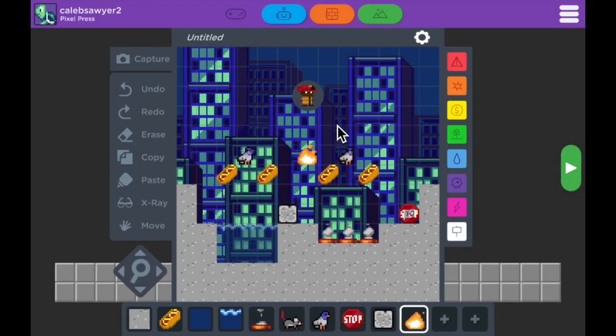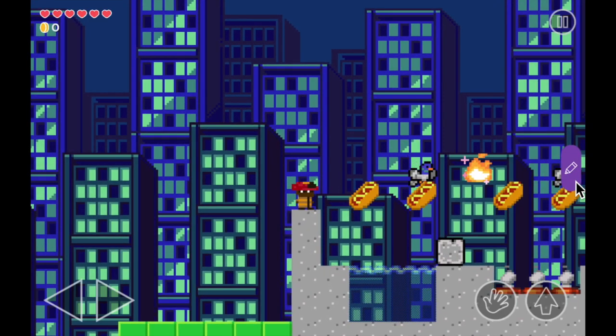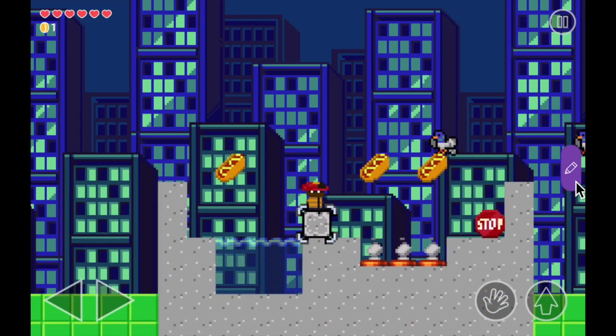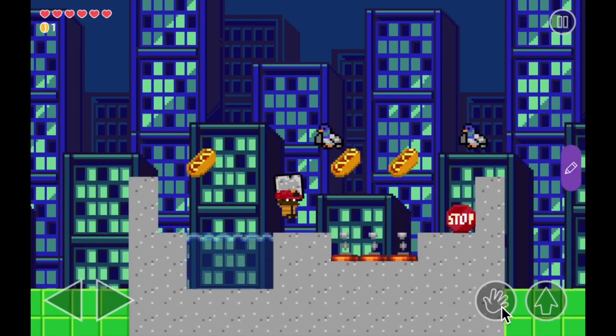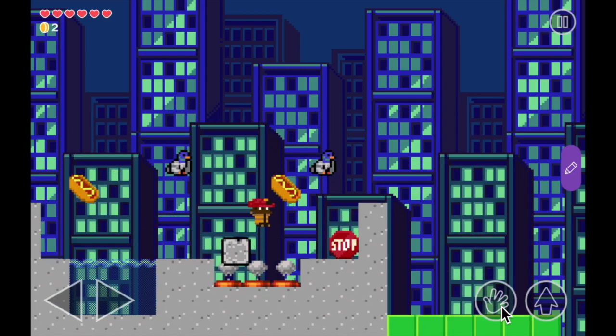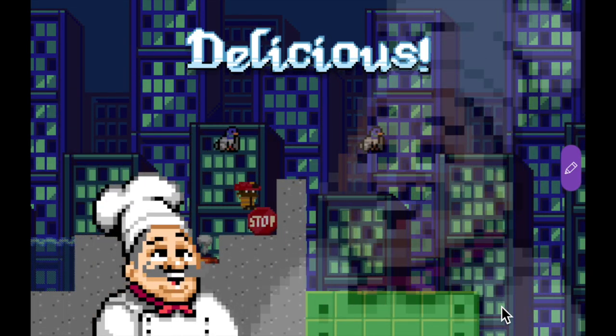Now tap outside the screen and you'll see that your game is really coming together. Let's give it a play. As you can see, all the stuff that I've created is decorated. I can pick up this little action block that looks like a chunk of concrete, put it on top of the steam here, and jump over it. And the stop sign is our end flag.